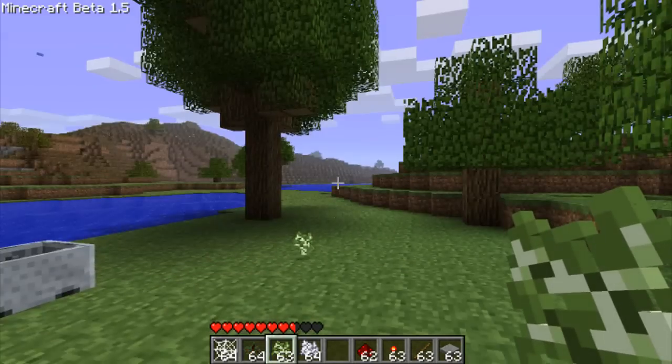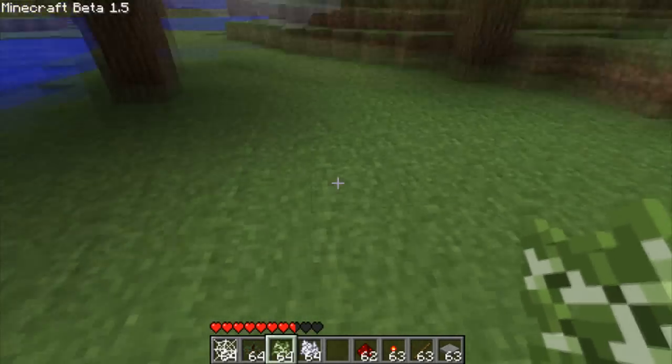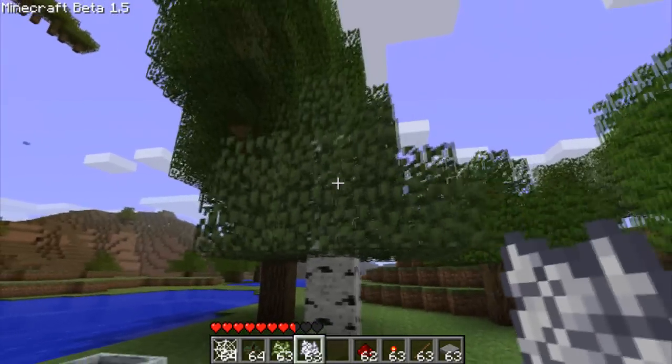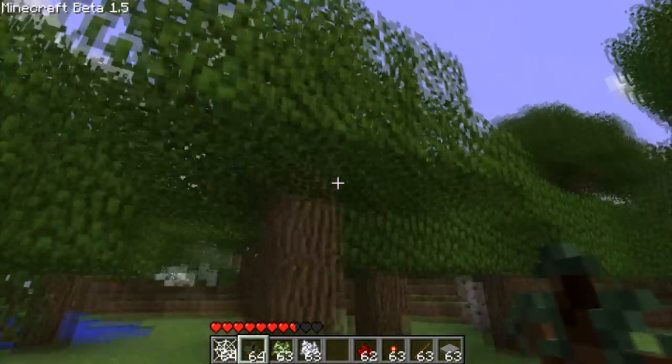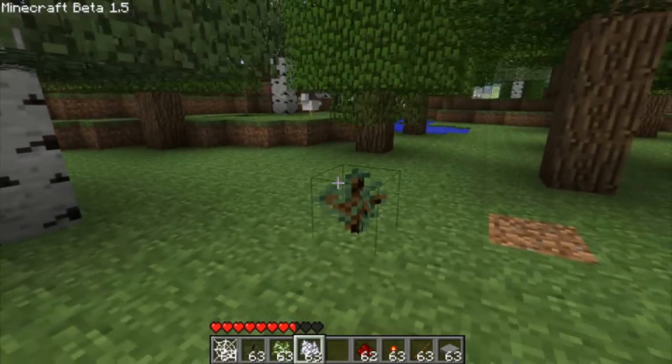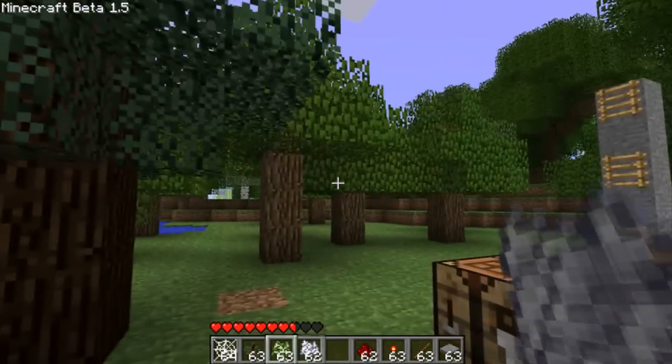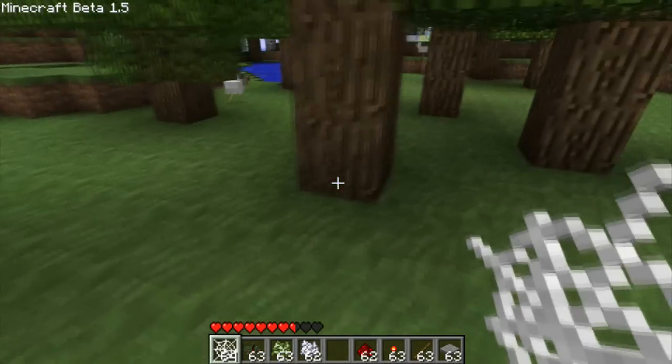The next thing is there's new saplings. You can get the birch tree sapling, like this one, and it makes a birch tree. Or you can get a pine tree sapling, which makes a pine tree. So that's really nice — you can have a pine tree in a place where it's not snowing.